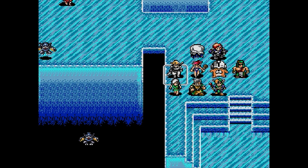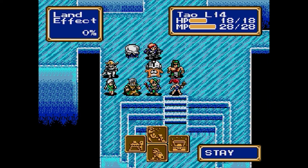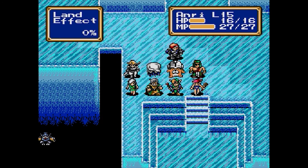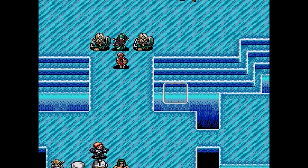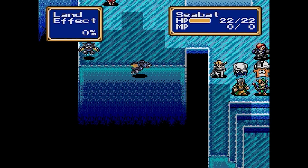These bats are gonna be able to swoop in and attack our healers and our back line. So I'm just gonna bring Tau over here for now, move Domingo down a little bit, and Henri is going to come down over here. So Arthur's gonna get attacked here.